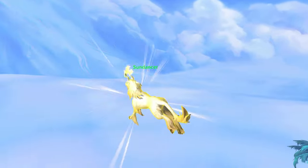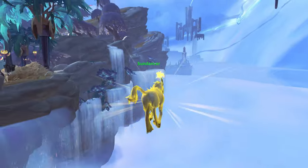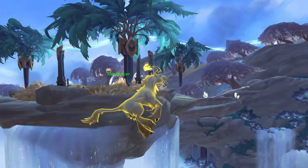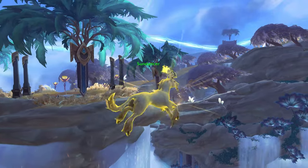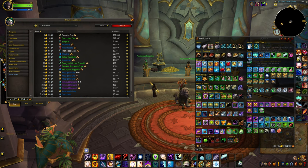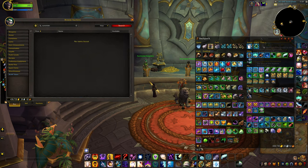Since this is old content now, he's very easy to solo. In order to collect him, you will need two items. One is the Sunstrider Glider, which you might be able to find in the auction house, although since this is old content you may need to make one yourself, unless you know someone who can make one for you.